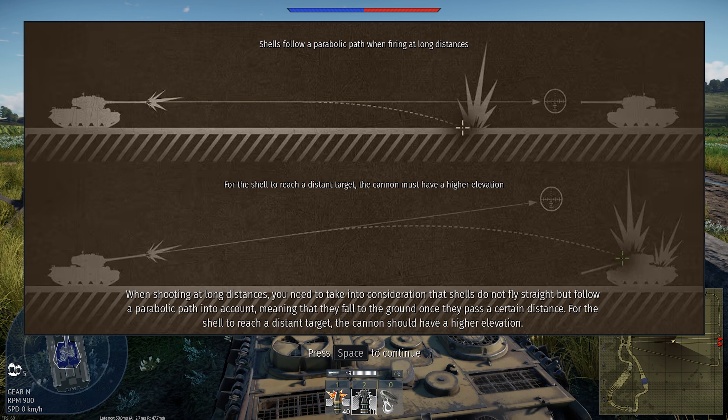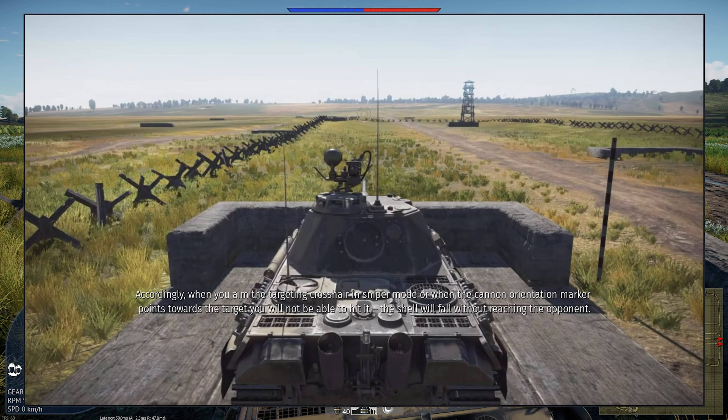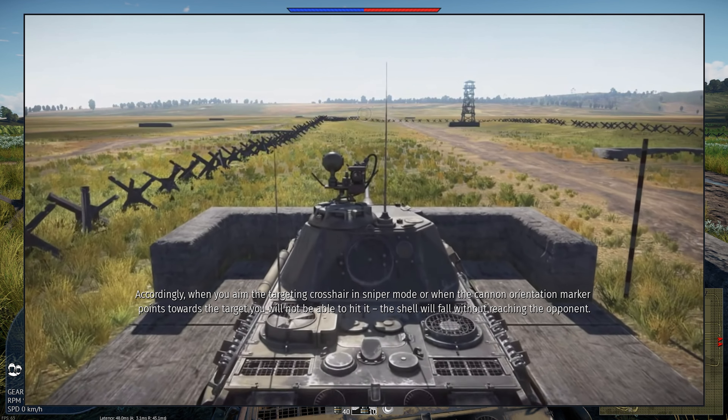When shooting at long distances, you need to take into consideration that shells do not fly straight but follow a parabolic path, meaning that they will fall to the ground once they pass a certain distance. For the shell to reach a distant target, the cannon should have a higher elevation.